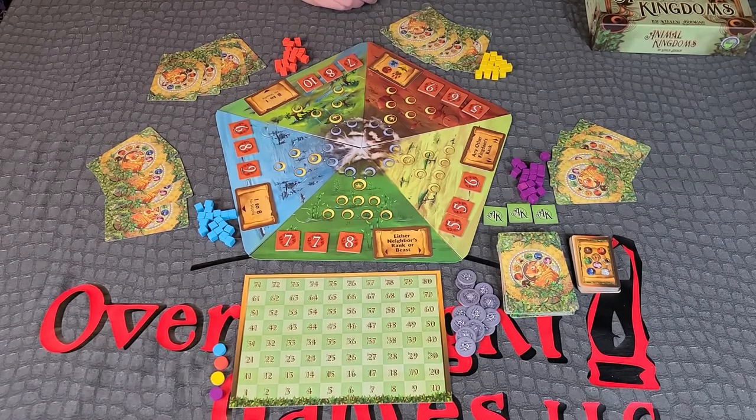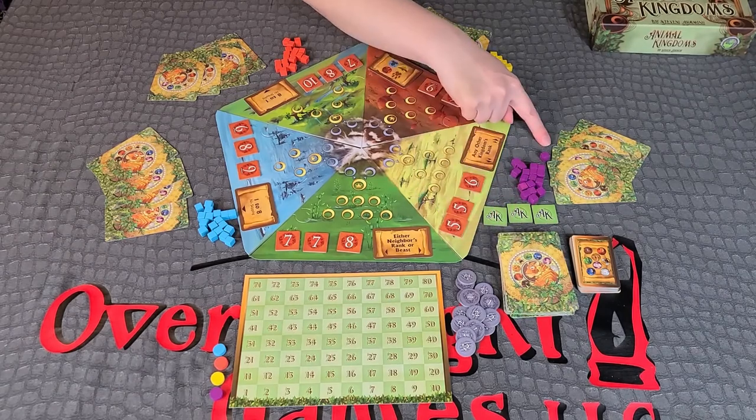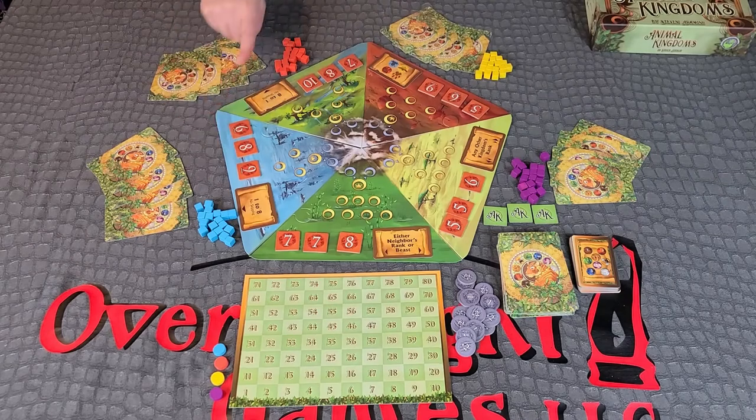Shuffle all Noble Beast cards into a Noble Beast deck. Deal four cards face down to each player. You may look at your own cards. Place the deck within reach of all players.